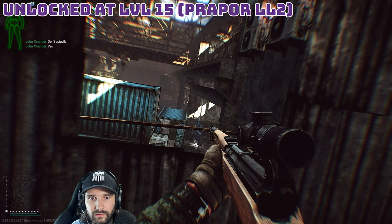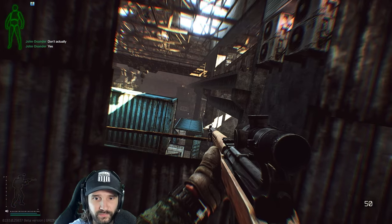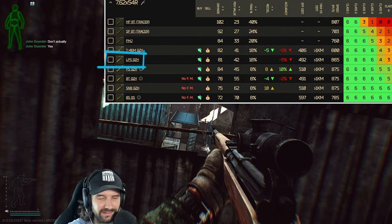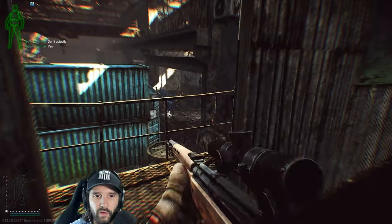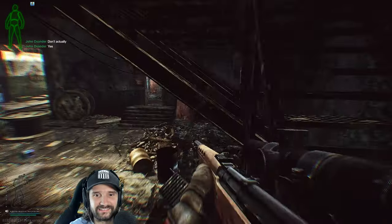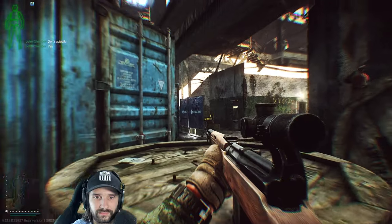When you unlock the SVT, you have a semi-auto gun that pens every armor available at your rank, as it uses LPS GZH rounds. These rounds come with 81 damage and 42 pen — almost enough pen to break the seal of a Minute Maid juice box. When you're at this stage of the game, there is no armor you can buy — flea market included — that will stop a round from this weapon.